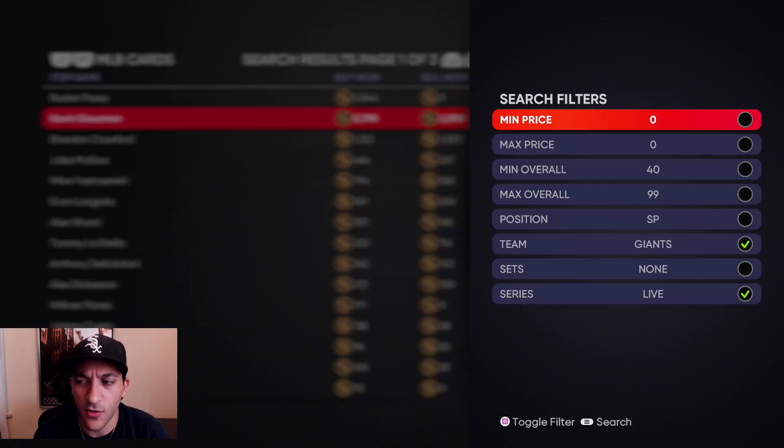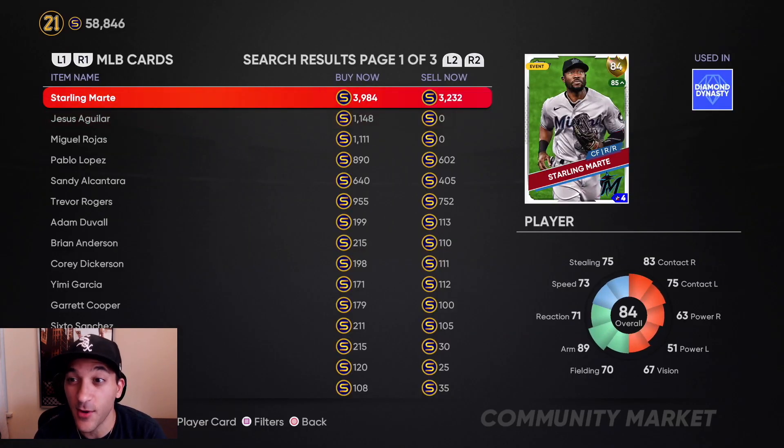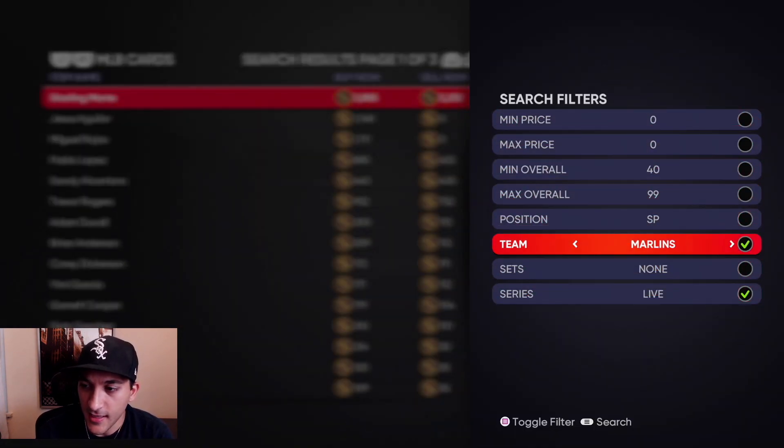A tip for the future: if a player is about to get upgraded, instead of putting in orders at the current high price, put them in at 2,500 or 2,000. For example, Starling Marte has been playing really well — put orders in at 2,000–2,500 instead of 3,300. When a gold card gets upgraded, the sellable price usually goes to zero and everyone starts selling at 5K again, so you can pick them up cheap and flip.